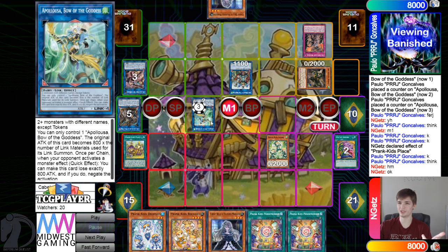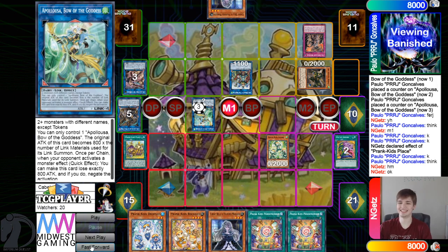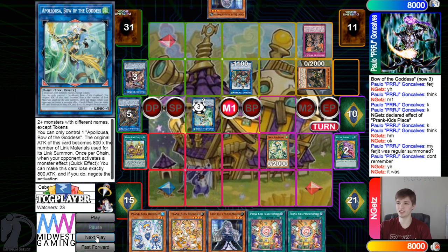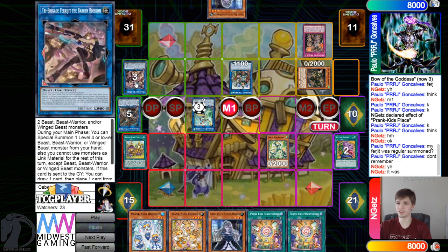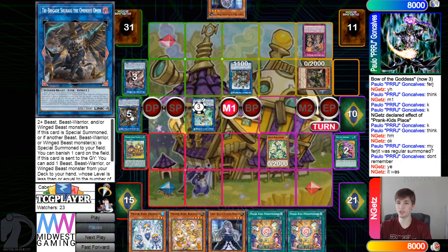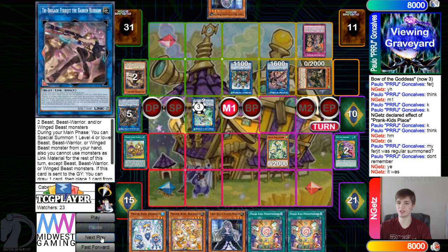Also, last video I posted — I'm pretty sure it was the exact same player versus Tri-Brigade — they were like 'why didn't they Bell Appaloosa?' The card says negate, so my Blossom was regular summon. They used the Omen and the Rescue Cat to link summon into the Blossom.